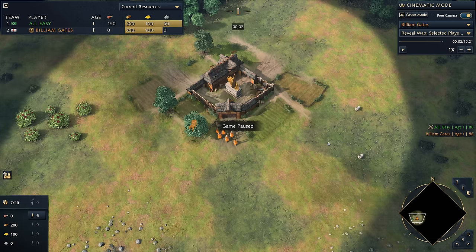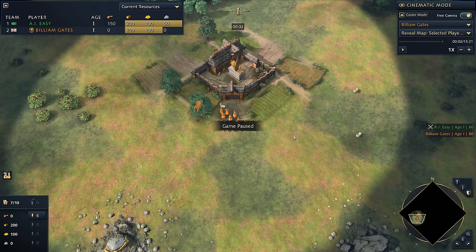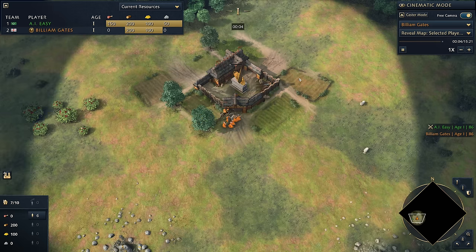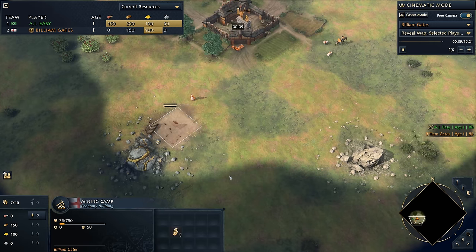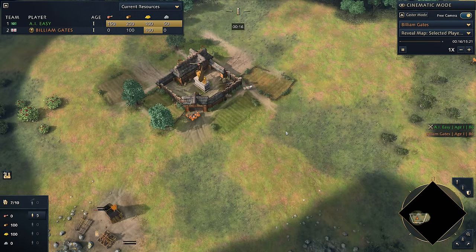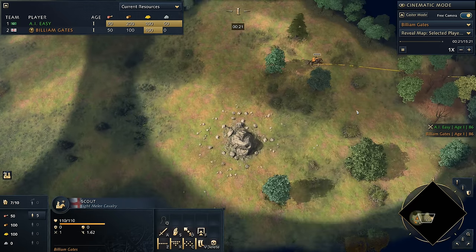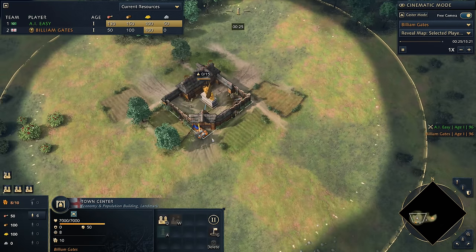So we're going to start off with a 9-2 opening — that means nine vills on food, two vills on gold. We start with our starting sequence: queue up villagers in the town center, move all villagers to sheep, move the sheep underneath the town center, and get our scout out. We split one villager off to make a mining camp on gold, and that villager also builds a house. After that, we move our scout towards the middle of the map to look for contested sheep and rally our first villager to food.